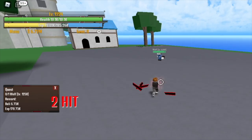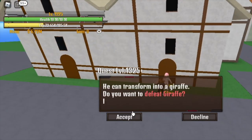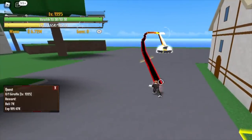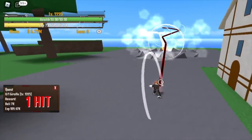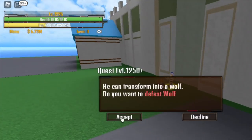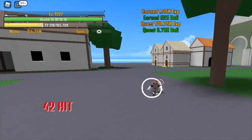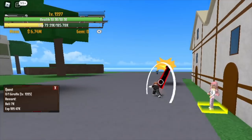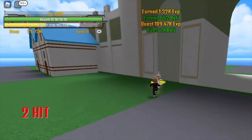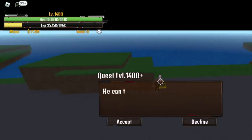Patience on leveling up. After reaching level 1,325, you can now start defeating the giraffe. In this mob, use your second and first skill. Don't use your C skill because it will teleport to you, which might use some of your Observation Haki points. After defeating this, you can use your E skill, fly towards the wolf, and defeat it. You can do that to level up fast.